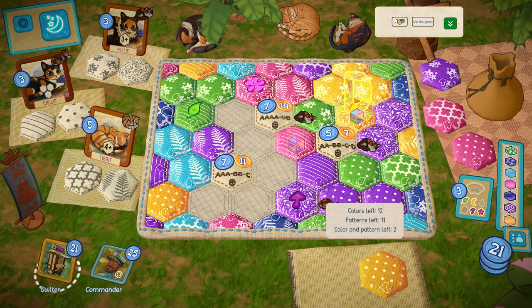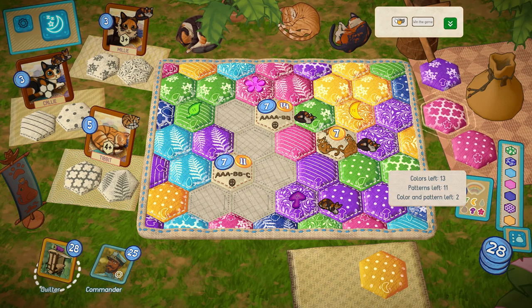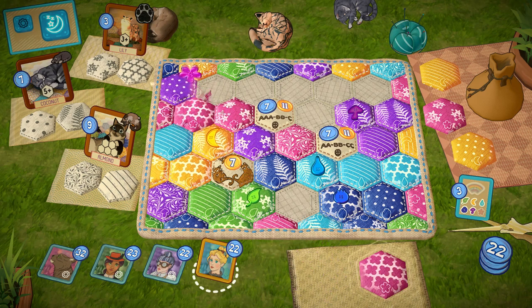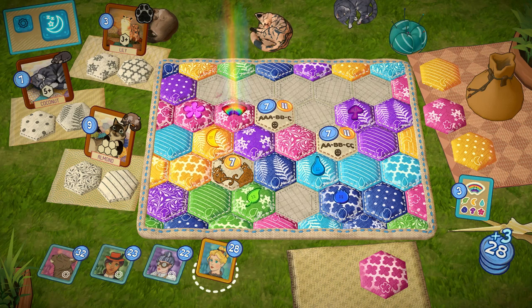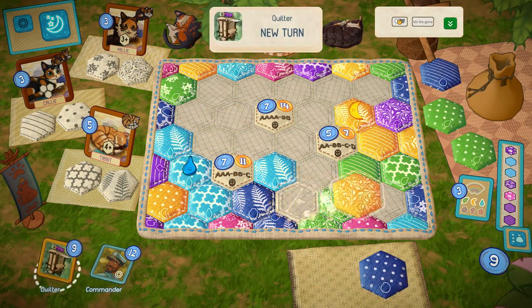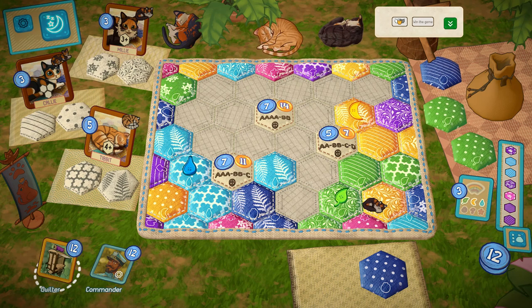The other way to win points through buttons is via the cat icons down the left hand side. These cats are generated with patterns next to them — it could be that you need three of a pattern next to each other, or four of a pattern, or four in a long line, or five with three on the bottom and two on top of the same pattern. Whatever the requirement, you'll see the button value attributed to that cat. When you satisfy a cat's condition, a cat badge gets sewn onto your quilt, giving you more points towards winning the game.